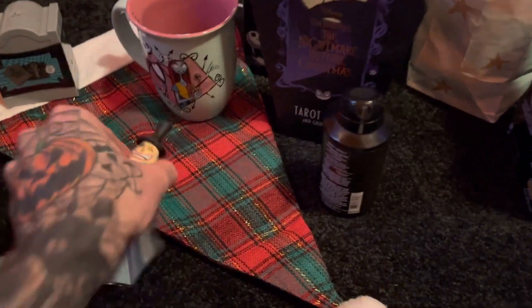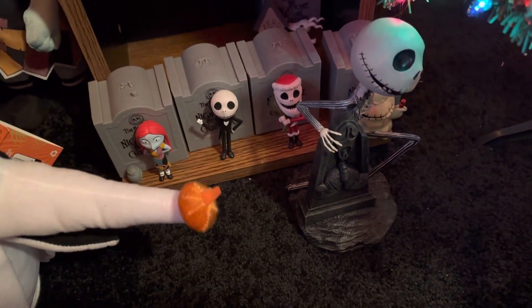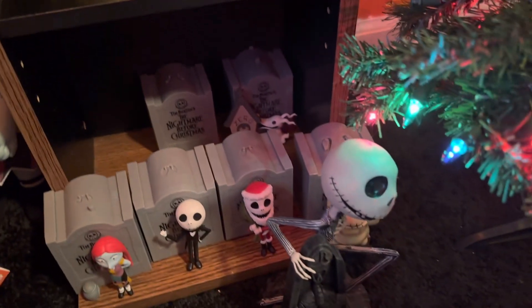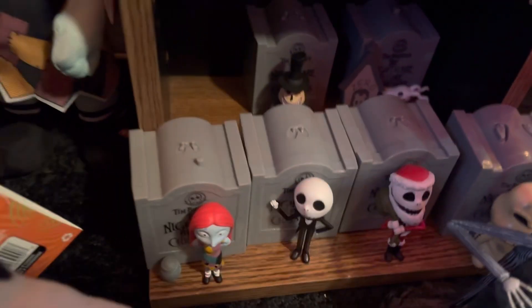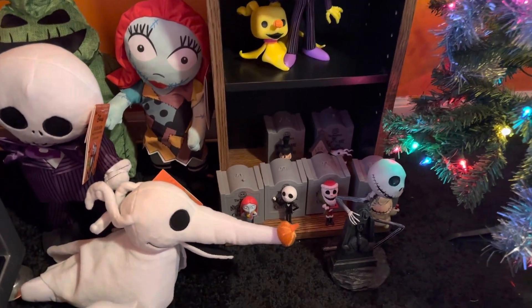I'm going to place him on my shelf. I have a Zero glow light here so I'll move him to fit the Mayor. I'm putting the Mayor right over here — the series is now complete. I can face him either way, but I'll go with the smiley side up. There's my collection: all six Smalls — Sally with the Deadly Nightshade, Jack Skellington, Santa Jack, Oogie Boogie, Zero with the dog house, and now the Mayor.